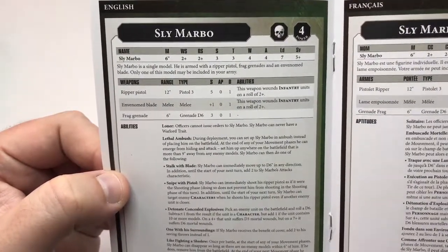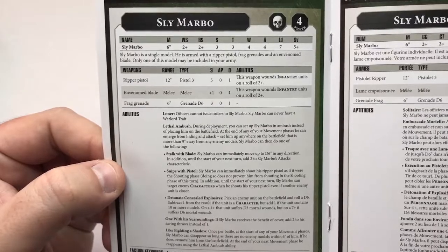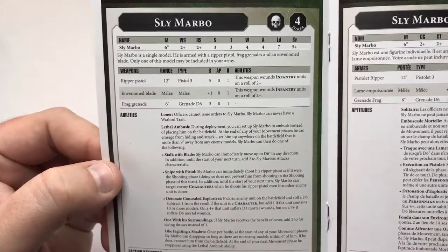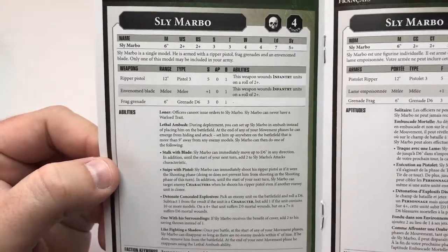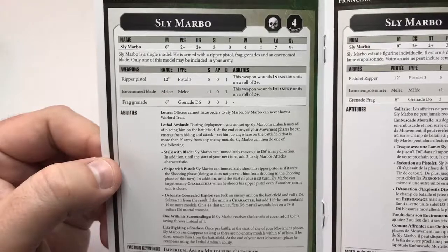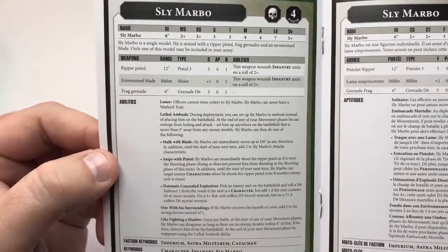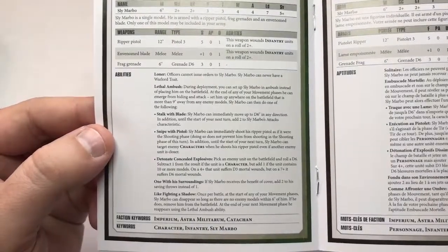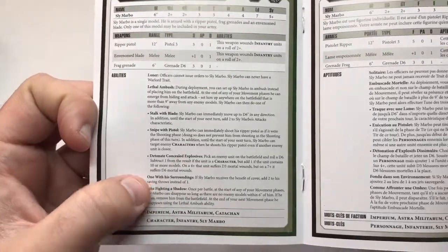It's been a while since I've played a game, so I'm sure other people will be able to glance at that and see more rules that can be of benefit than I can. Strength and toughness is what you'd expect from a Guardsman — they've not gone mad with that and turned it into a Space Marine. The 5+ save means you'll probably want to keep him in as much cover as possible, especially with the benefit he gets to his cover save. That's quite interesting.